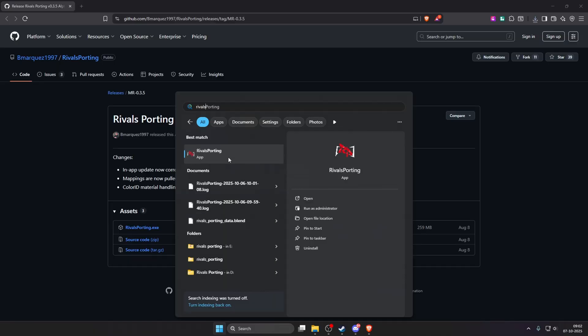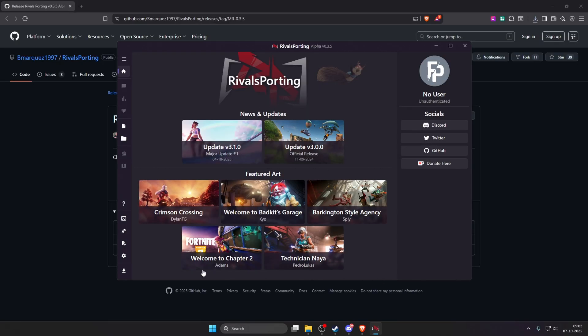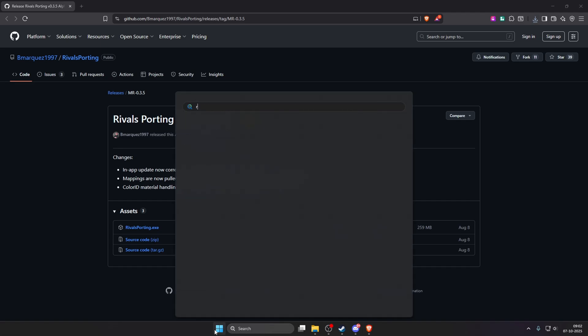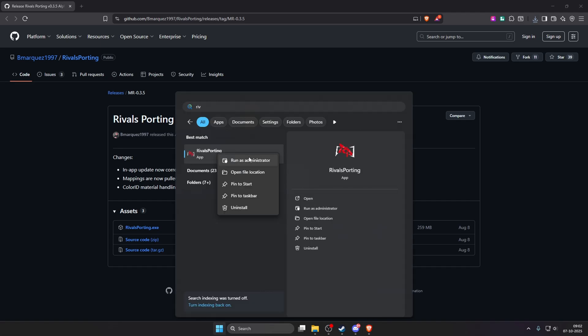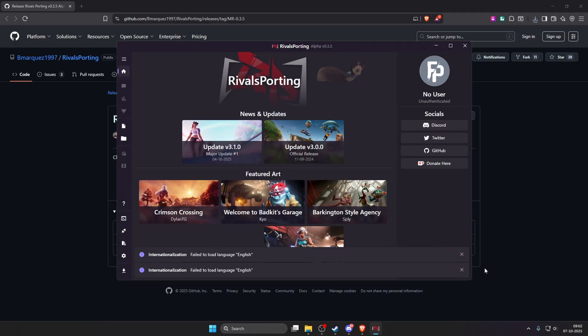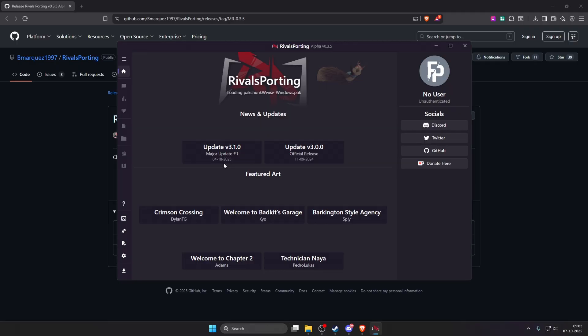Let's launch RivalSporting. As you can see, I'm getting no major error now, but there is an English language loading error — this always happens. If you find a language loading error, just run RivalSporting as administrator. Close it and run as administrator to see if it works. If it still does not work, try to launch RivalSporting four to five times — the error is still persisting, so I'll try one more time.